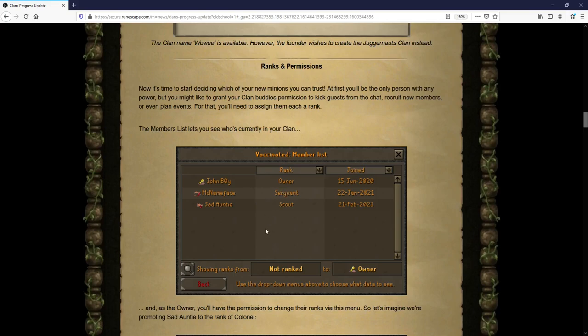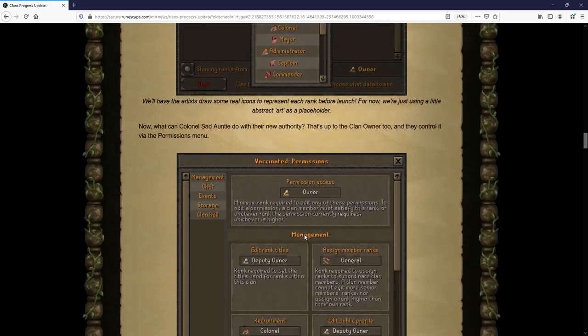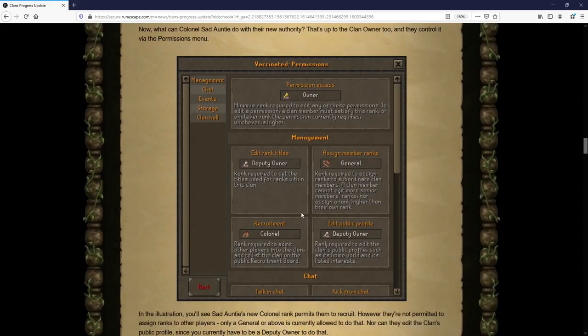Once the clan has been named and created, the owner has the ability to give each member a rank and potential responsibilities. There are a few ranks — deputy owner, marshal, general, colonel, major, administrator, captain, commander — and the list continues with a scroll bar. Another cool thing coming with this update is the permissions tab.